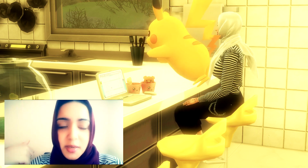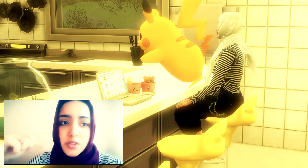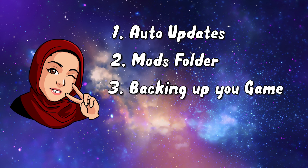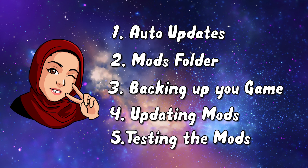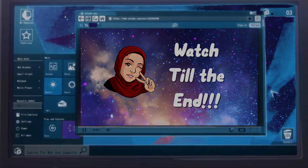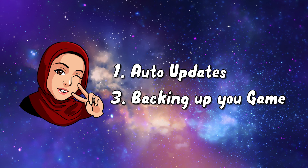Mods or CC can actually break your game before you update it, so make sure you follow this tutorial and follow these steps so this doesn't happen. Let's break down what I'll be showing you today: number one, auto updates feature; number two, protecting your mods and CC folder; number three, backing up your games and saves; number four, updating your mods; number five, testing your game with mods. Make sure you watch right to the end as tip number five is very important — if you don't follow the steps you could end up with a corrupt save file which you can't open later.